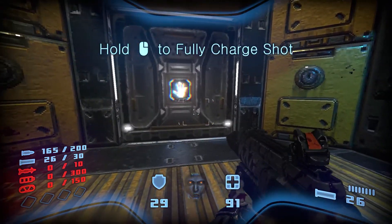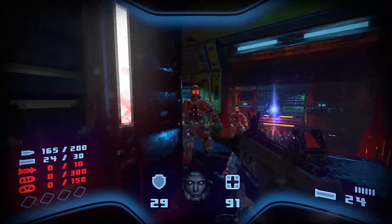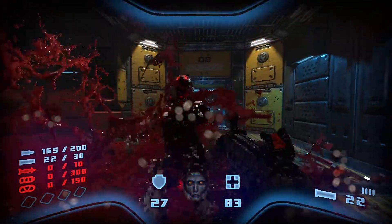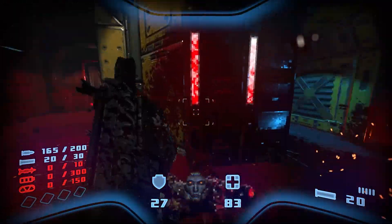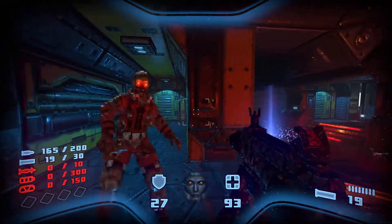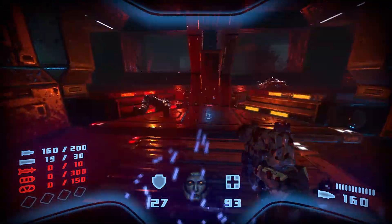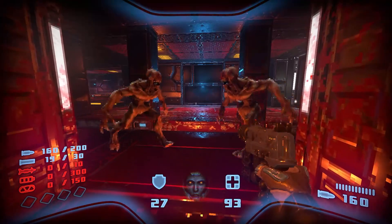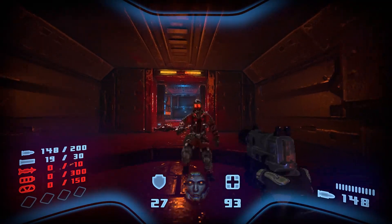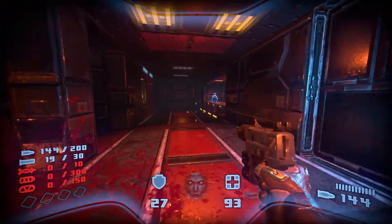Hold the right mouse button to fully charge shot. Oh wow, shotgun! Then I gotta press left mouse button — Jesus. I'm guessing you gotta use that against the tougher enemies; it's a bit of a waste on these guys. Just making sure I know which button is the shotgun — it's number 3.